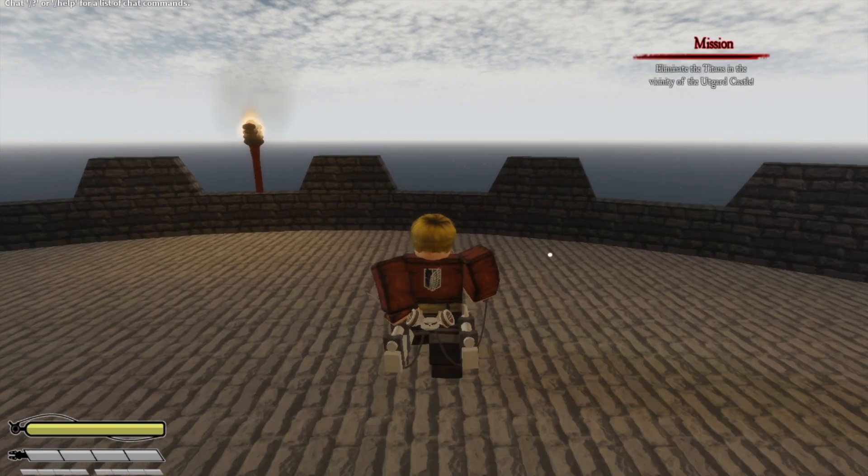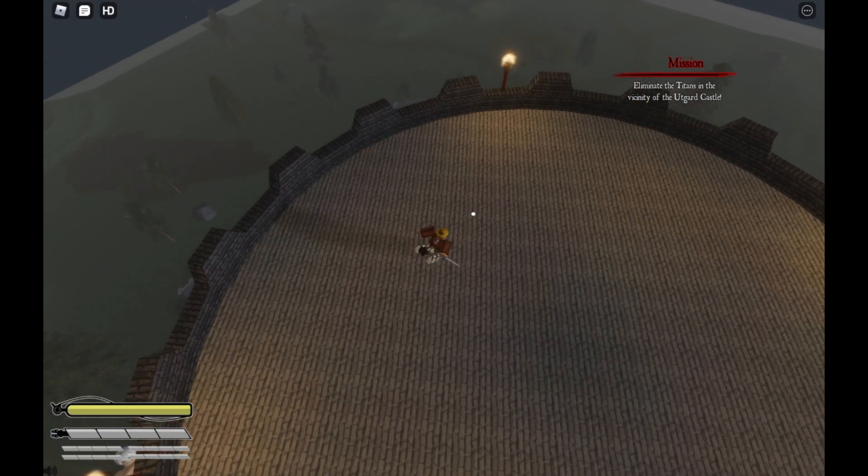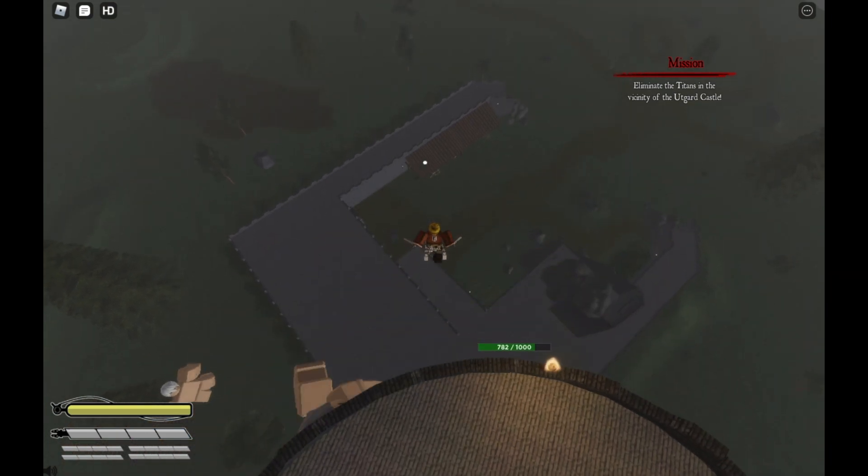For the badge Dead Man, spawn in the Utgard Castle map, and swing over to the collapsed castle part. It is not recommended to do this at the start, as it is best to do later on.